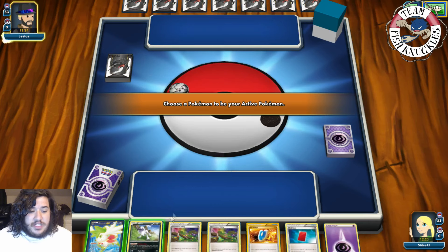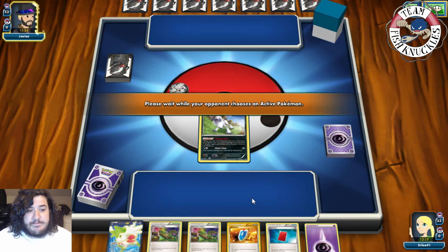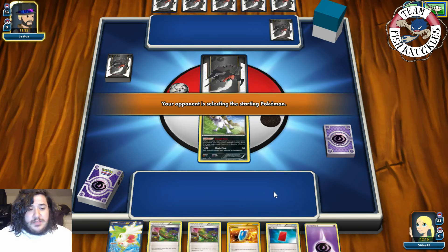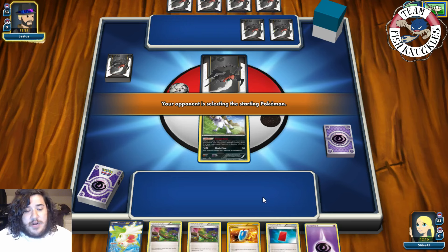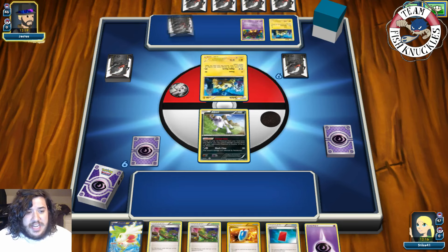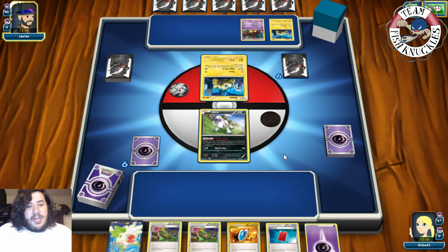We are going second and we start Absol and Shaymin. Alright, so we're friends-done. Two Pokémon we don't want to see and we start with them. Our opponent has three Pokémon down — let's see what we're playing against. Yep, it's a Night March deck. Joltik, Joltik, and Pumpkaboo come down.